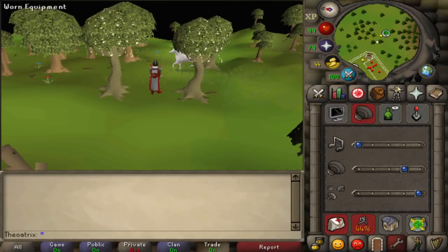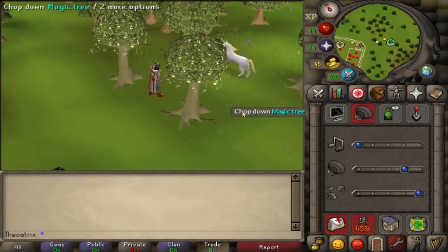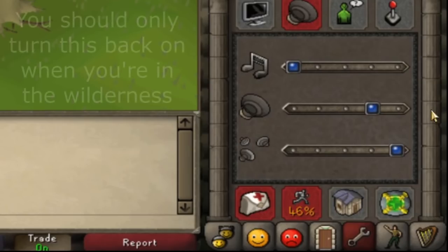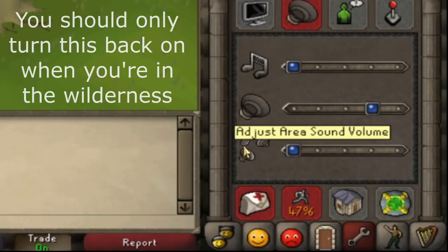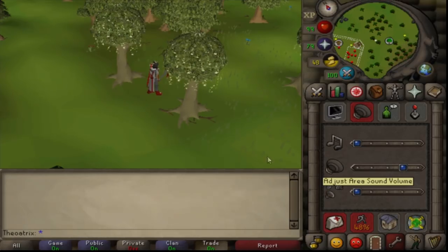When you're chopping magic trees they have a ridiculously annoying sound. If you'd like to get rid of the sound effect, go to your sound options and turn off the bottom sound setting. This is your surrounding sound option for any noises that come from anything around you, so turn that off and you won't go insane.